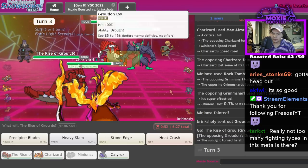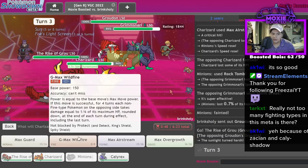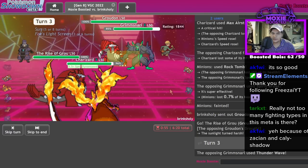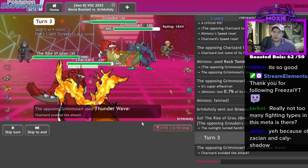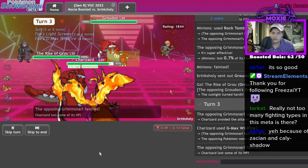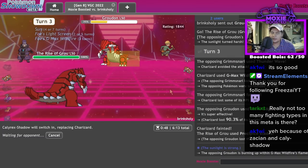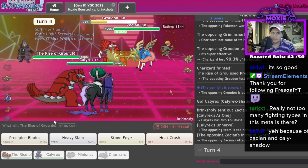We should be good just to double up on the Groudon — I don't know if you can do much. Wildfire is invaluable though. Maybe we just target the Grimsnarl actually, so it's not annoying for the rest of the game. Stone Edge probably — it KOs, but we get Kali in the back. We're Specs Kali so we're gonna deal massive damage. I don't think they can win.